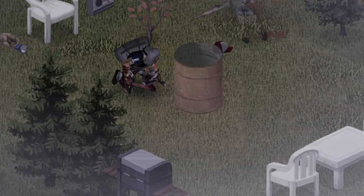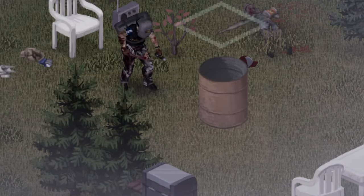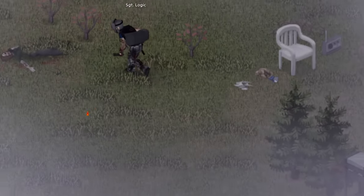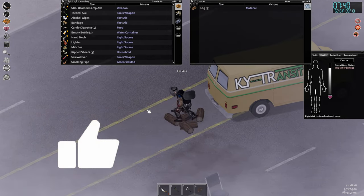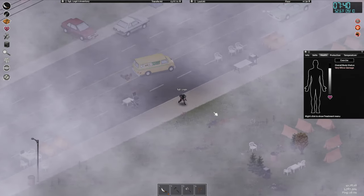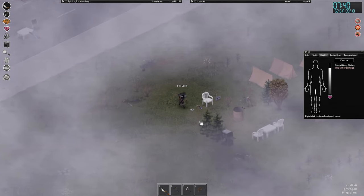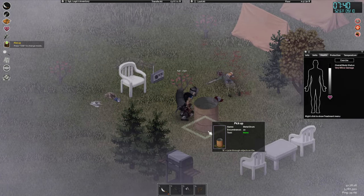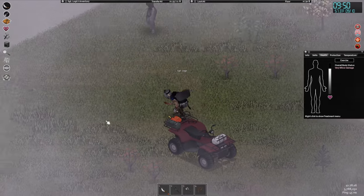Now that it's empty we can pick it up. It says 'too heavy for inventory' — we'll drop off some stuff. Those five logs from the remove action are what's weighing us down, so we should be able to grab it now. Keep in mind for next time: grab logs as soon as we empty it. It doesn't weigh that much — it weighs 10.